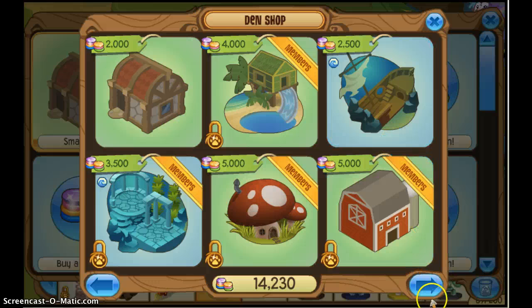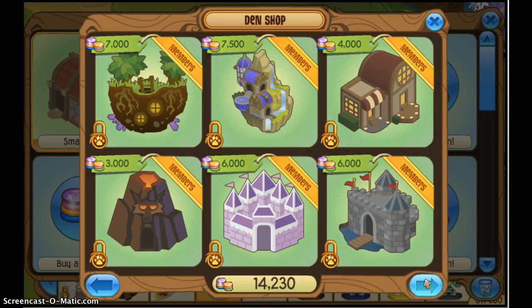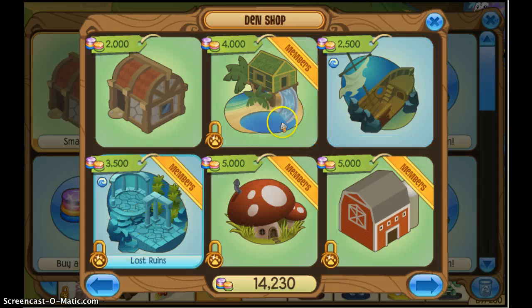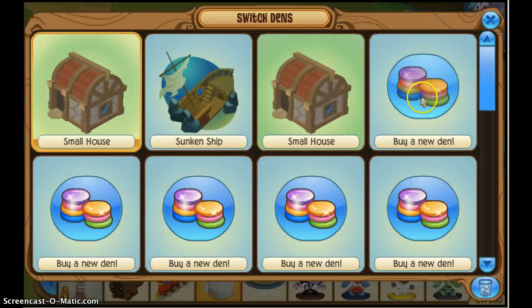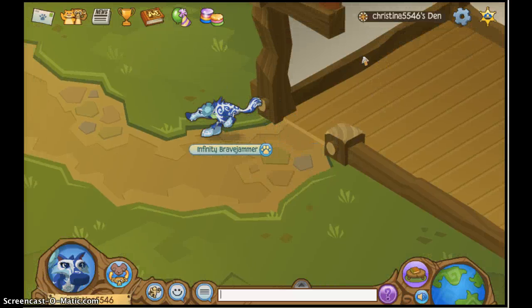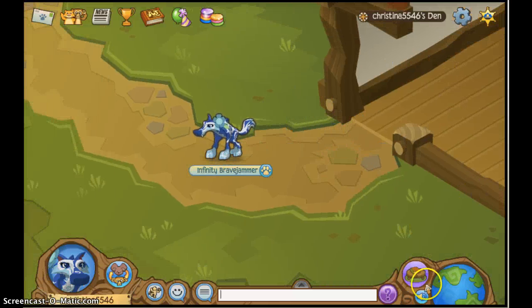You can click 'buy a new den' and there are going to be some dens you can buy - even underwater ones. See? Two of them. That's how you do it. These two are new. This one is new. And I'll go to my other den.